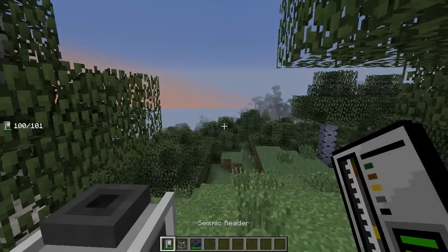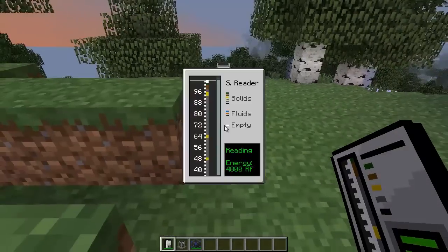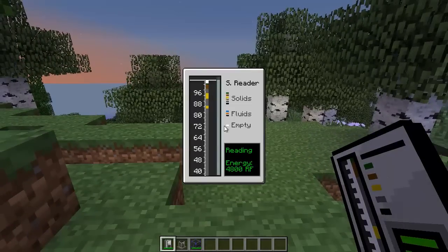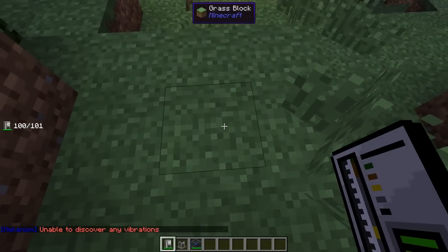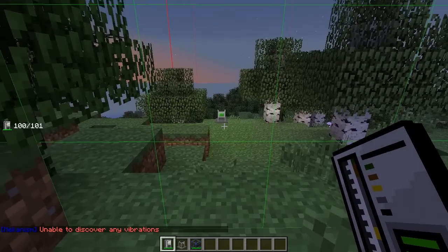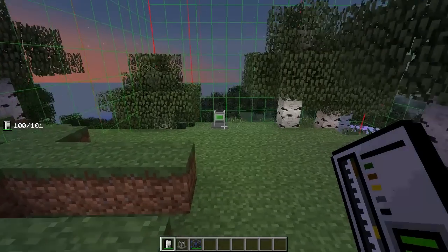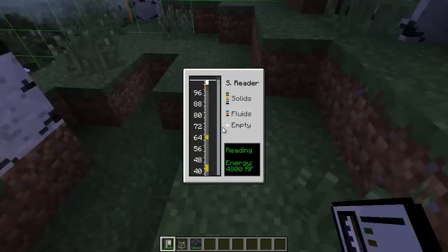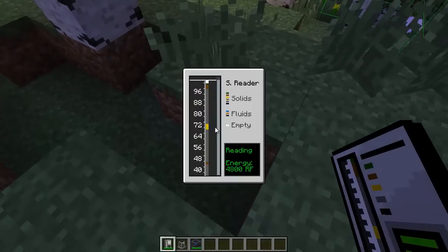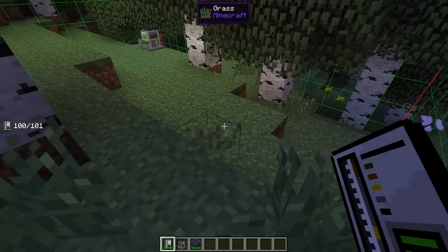Now there's one thing you're going to find out. There was a problem previously — see, unable to discover any vibrations. I'm now officially in a separate chunk. I have to be within the same chunk as the vibrator to get any readings. And it is telling me — I think it's telling me what's directly underneath me. This is very fascinating to mess with. I absolutely love it, but it only works within the chunk.